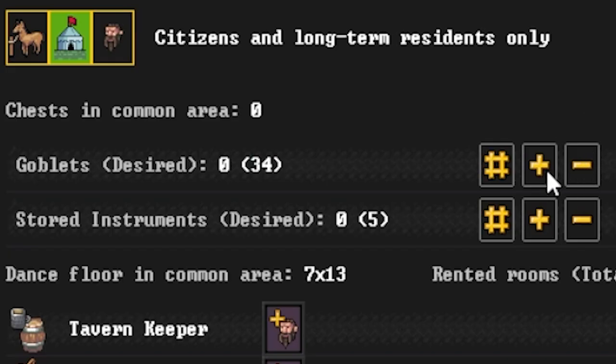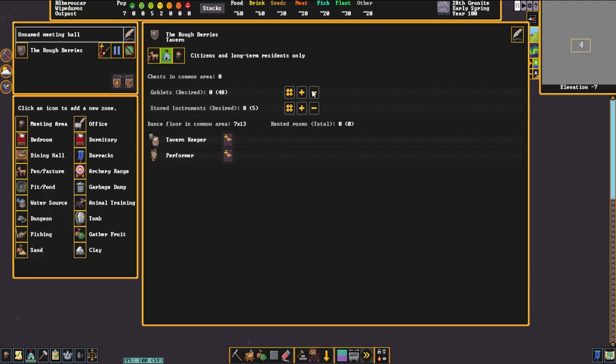Right beneath that option is goblets. Goblets encompasses goblets, mugs, and cups — they are stored in a chest or coffer, which is why we constructed one earlier and will be placed in the tavern. The only dwarf that can actually access the mugs is your tavern keeper when they're serving alcohol. So if you're going to use this feature and don't just store them in a stockpile beneath the tavern, make sure you have a tavern keeper assigned.